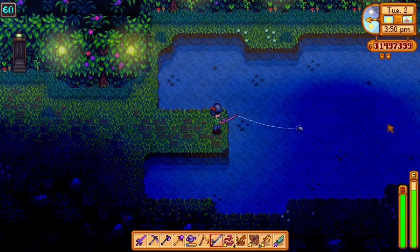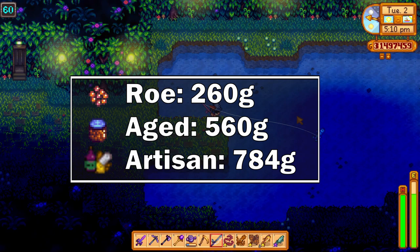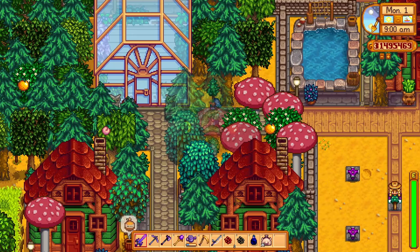The third spot goes to the ice pip, which is found on level 60 in the mines. The price of the unprocessed roe is 260 gold, while the processed one is 560 gold, and with the artisan profession it can go up to 784 gold. Maybe the rareness of the fish gives it the higher price, but still it's pretty low.